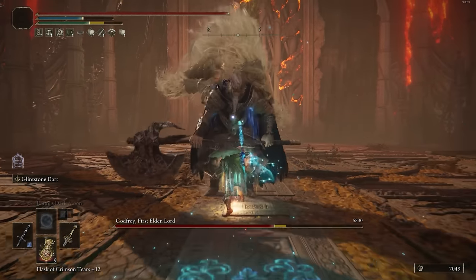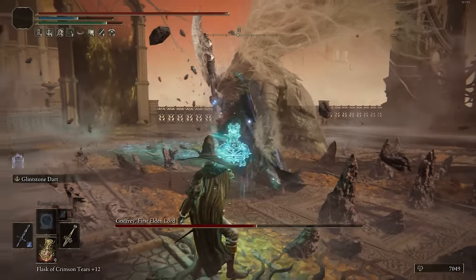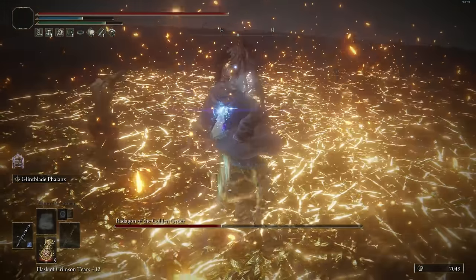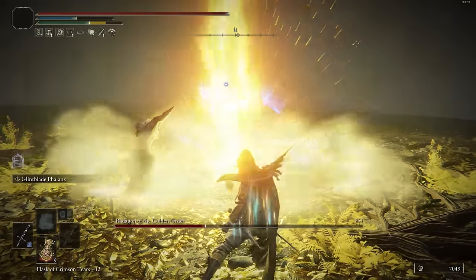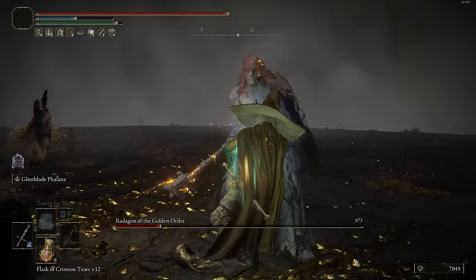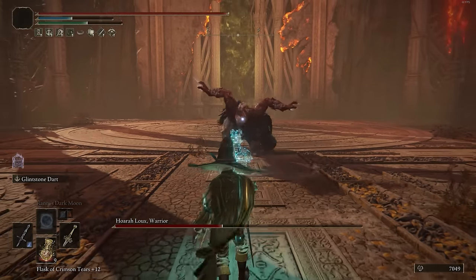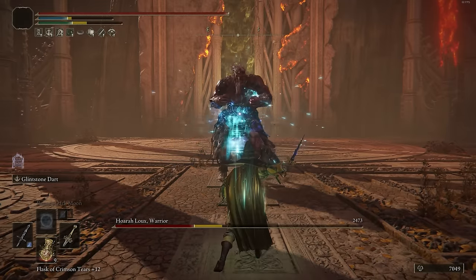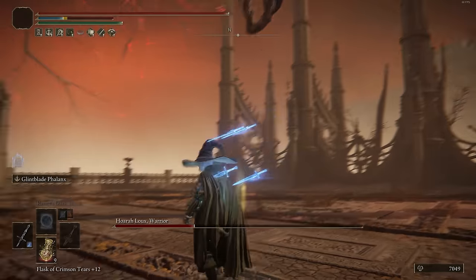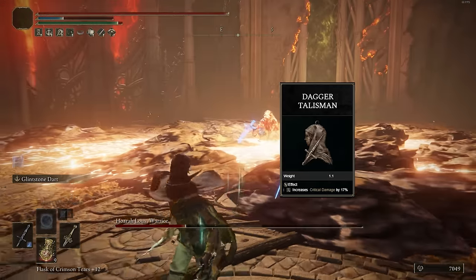Glintblade Phalanx is going to be an amazing weapon skill to stance-break enemies, because hitting with all of those projectiles does 40 stance damage — which is just as much as a fully charged colossal sword heavy attack. You can use this weapon skill before you engage into a fight and switch back to the Glintstone Kris, do the full Ash of War combo with that weapon, and that can also do 40 stance damage. So you're basically doing around 80 stance damage within a few seconds. Every single time you get the stance break, you can switch back to the Misericorde and get the riposte, outputting so much damage — especially if you have the Dagger Talisman equipped.